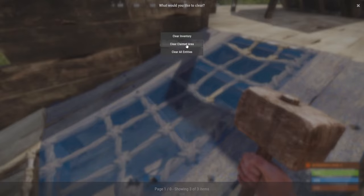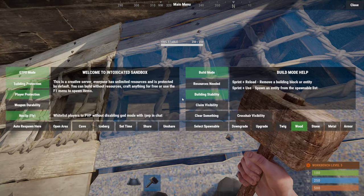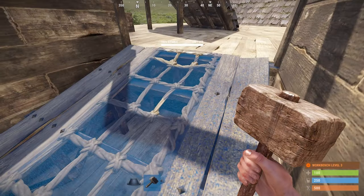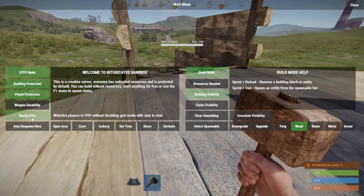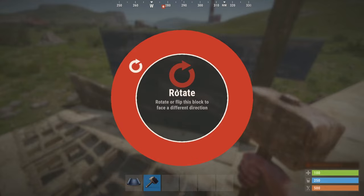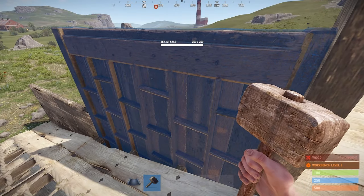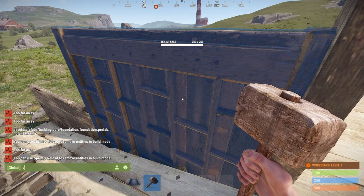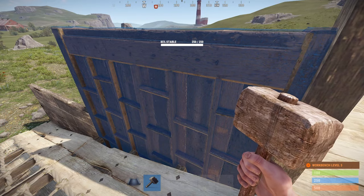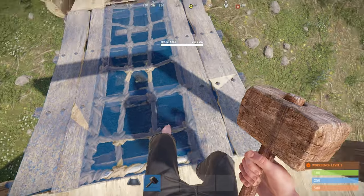Clear inventory, clear entities. First thing I'm going to do is get out of fly mode because it's messing me up. You can sprint plus reload to remove entities — so I press shift and R to remove stuff. That's kind of weird.